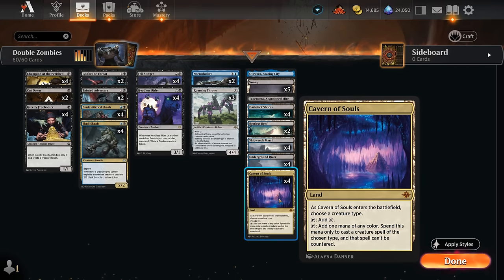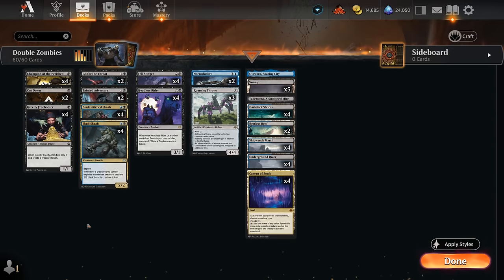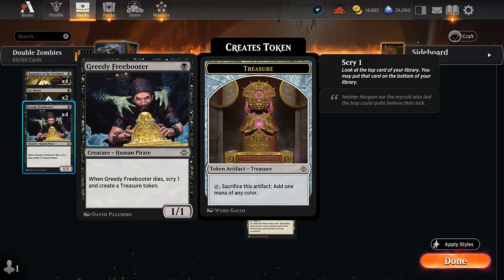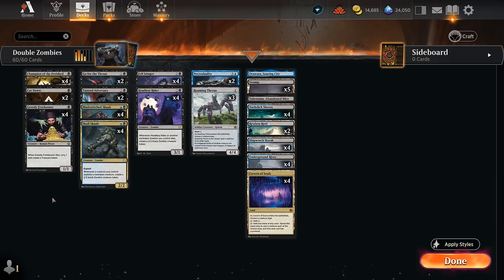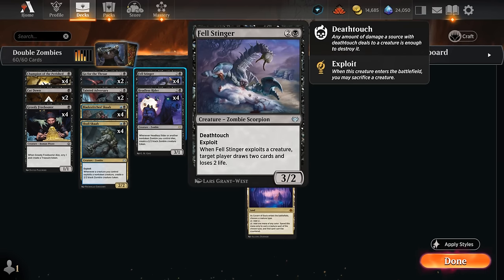We can also count on Cavern of Souls, now not only fixing our colors but also making our zombies uncounterable. You might also want to name Golem to make sure Roaming Throne resolves, because on the stack it's not a zombie just yet. We also get to play with Greedy Freebooter at one mana, just as sacrifice fodder, since we have eight exploit creatures in the deck between Skull Scab and at three mana Fell Stinger, which will also benefit from Roaming Throne.